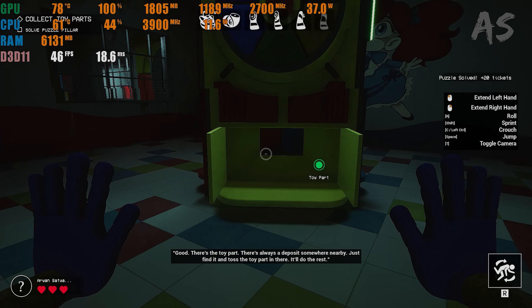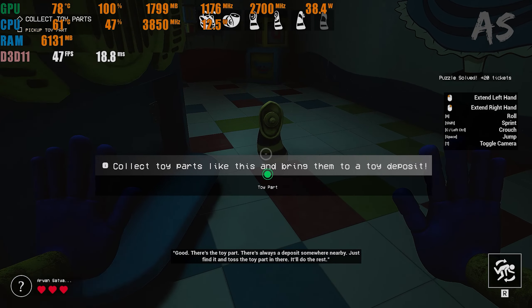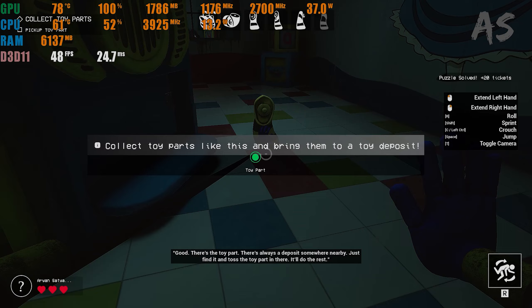Good, there's the toy part. There's always a deposit somewhere nearby. Just find it and toss the toy part in there. It'll do the rest.